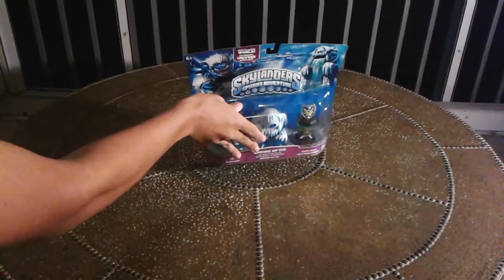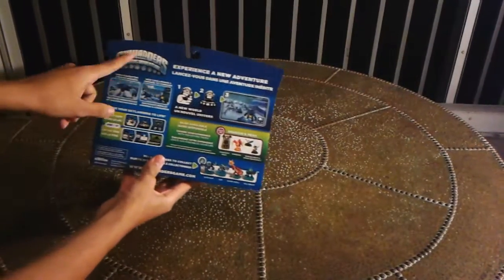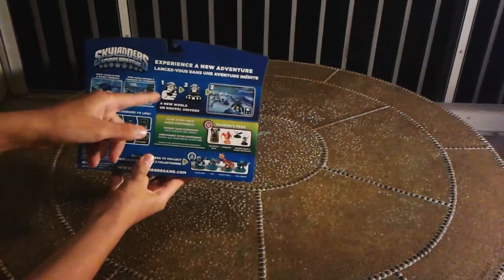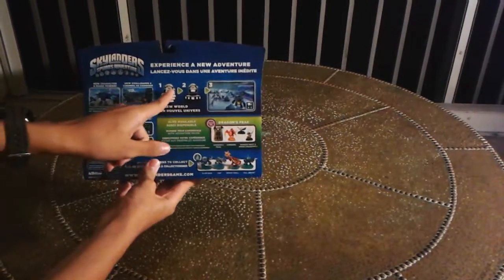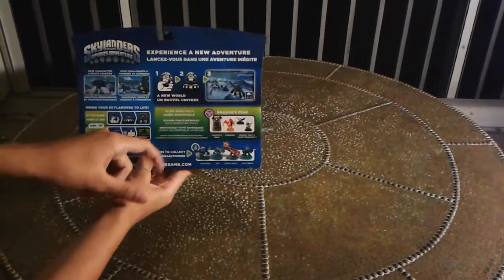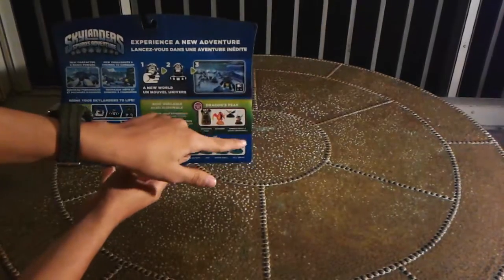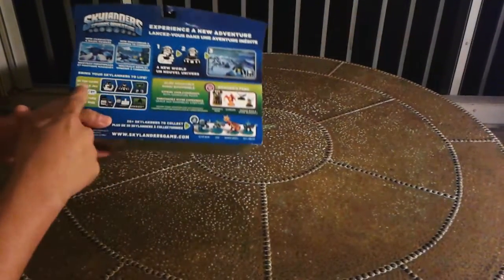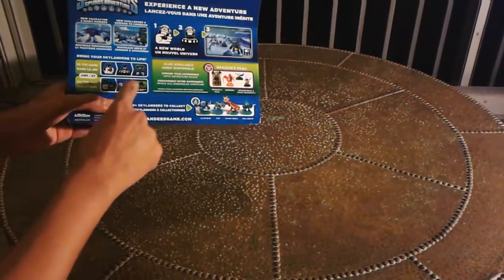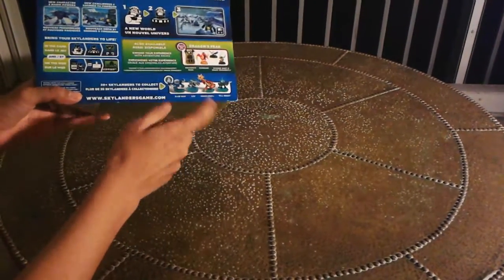So here's Empire of Ice. Before I even open this, here's the back: Skylanders Spiders Adventures — New Character and Magic Power, New Challenges and Enemies to Conquer, a New World. It shows you how to play: put the playset piece on the portal and then shows some levels to play. Here's also the Dragon's Peak Adventure Pack featuring Dragon's Peak, Sunburn, Winged Boots, and Sparx Dragonfly. It also tells you how you can place your character in the game on the web — use your code, put it in the computer, and you can play there or on the portal. Also lists all the other Skylanders for Spiders Adventures.